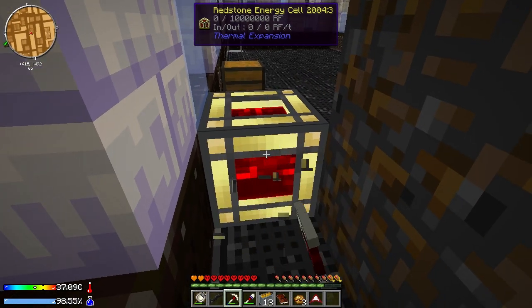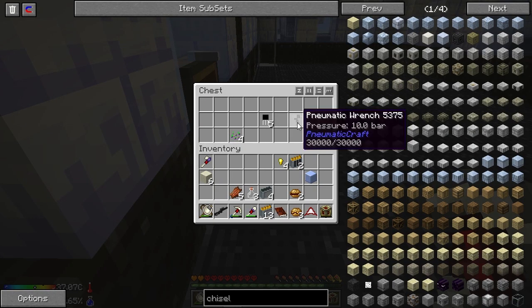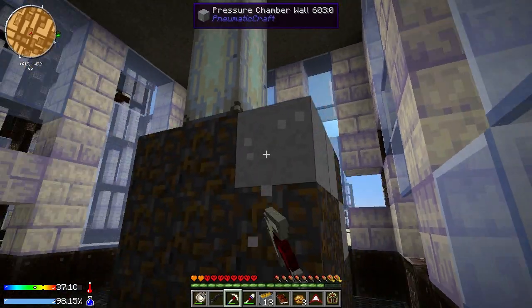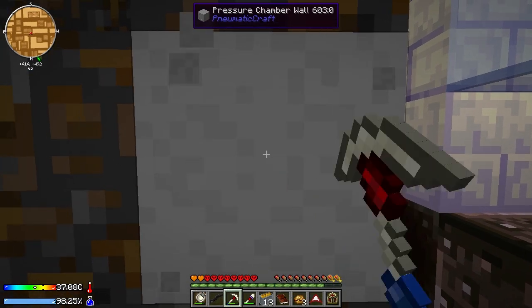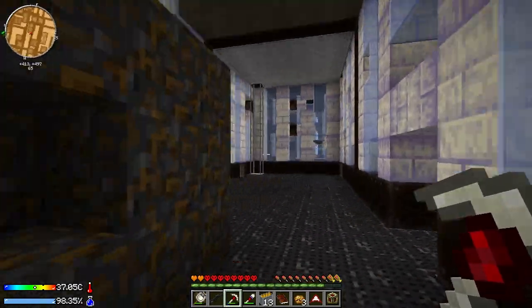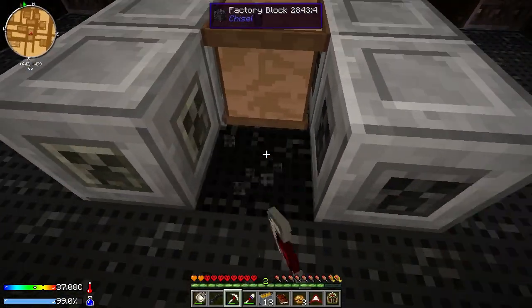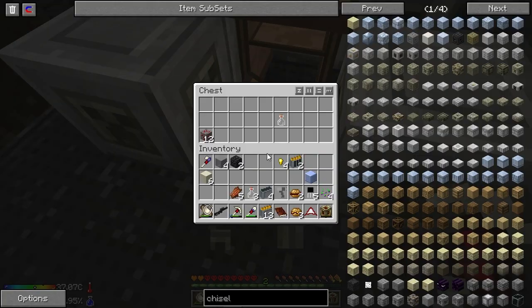Can I break a redstone energy cell with a pickaxe? I believe so, and it will wind up losing whatever's stored in it if there is any energy in there. A pneumatic wrench full of pressure, a lot of transistors, and four enderplant seeds. Enderlilies or enderplant seeds? Enderplant. I'm less excited about those. I got four pressure chamber walls. We can make a bigger pressure chamber, can't we? Yes. Is there a benefit in doing that? Not really. Red net cable is really just a little bit of plastic and redstone — that might be the way I want to go for this build.